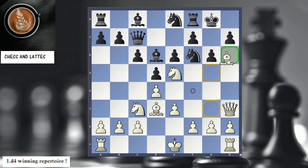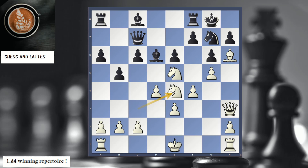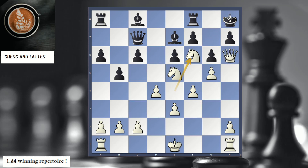We follow Bornyk, a stronger master, who plays Bh6 and then f4 — an extremely strong setup for White. We're positioned to attack the Black king, and on move 13, g4 is played. The attack plays itself: g5, the knight came back, and now we're threatening to go to f6 — Nf6.